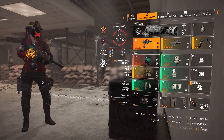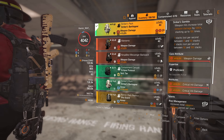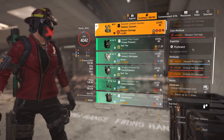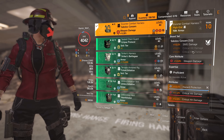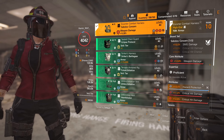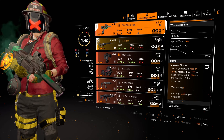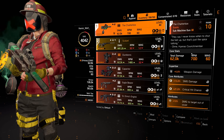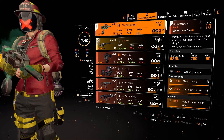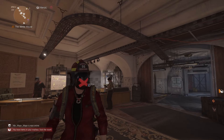The DPS build you saw earlier is a four-piece Striker with the Striker's backpack. Everything has crit chance and crit damage, and all modifications are critical hit damage. I've got the Coyote's mask for close-range crit damage, and the chest piece is an SMG piece for SMG damage — just don't overdo it with crit chance. I've got hazard protection and crit damage on the remaining piece. Let me know what you think of this video, whether you're going to give the Chatterbox a try — please leave a like, subscribe, and I'll see you very soon. Peace out.